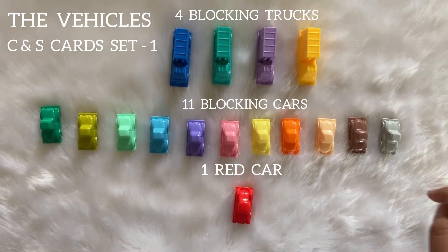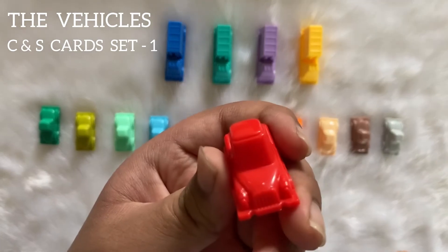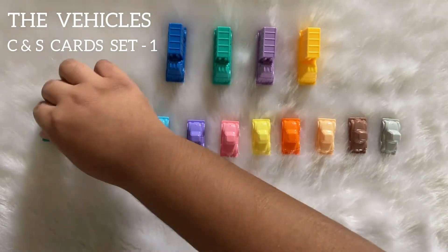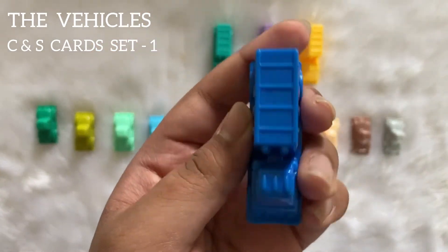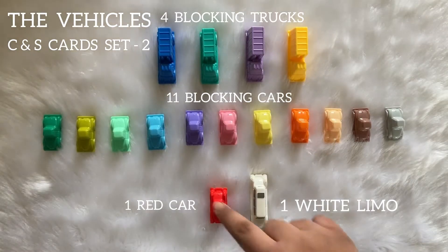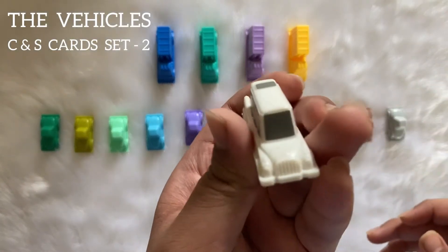The red car is the car which will be escaping from the traffic jam. This is the blocking car — it occupies two squares on the traffic grid. This is the blocking truck — it occupies three squares on the traffic grid. These are the vehicles from card set two: one red car and one white limo, 11 blocking cars, and four blocking trucks.